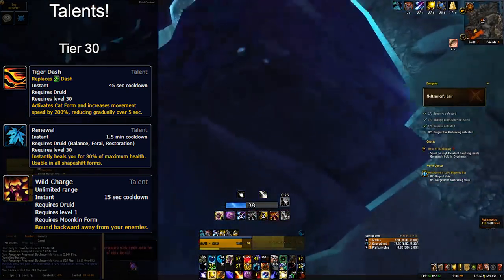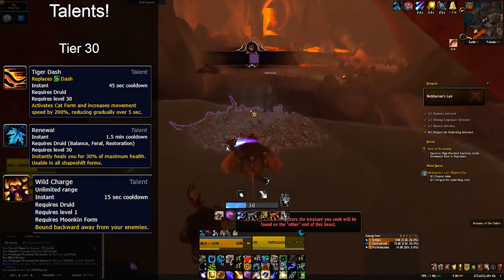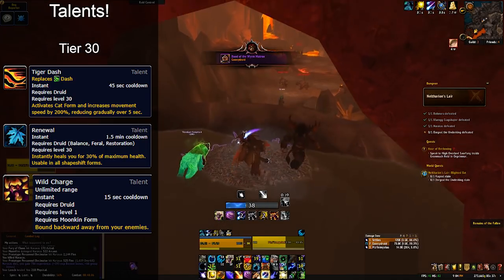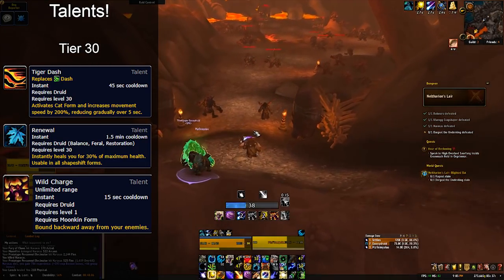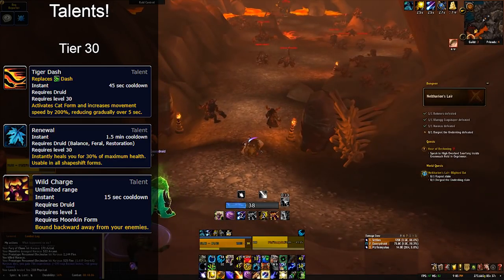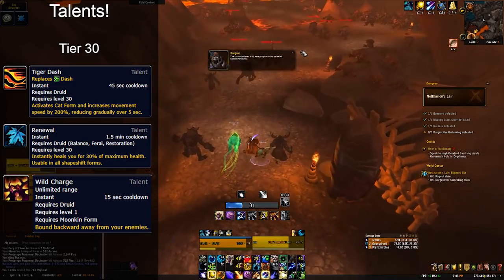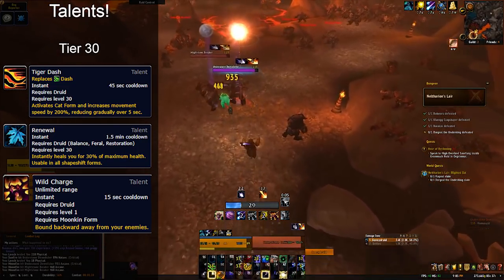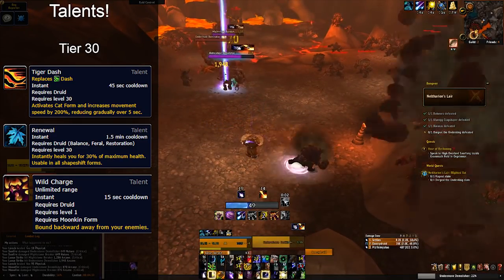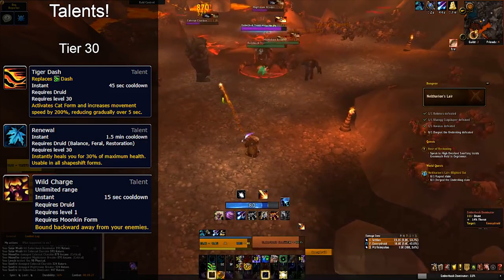Renewal is good on pure single target, low-movement fights when movement really isn't an issue. Varimathras is a really good example of when Renewal is strong — you don't have any unpredictable movement and the heal itself is very powerful. Wild Charge — even with the half-second global cooldown associated with the spell — our Disengage is going to be the best talent in almost all situations and will be the default. Just be sure to get used to not being able to instantly dodge mechanics, or you might find yourself dying more often.